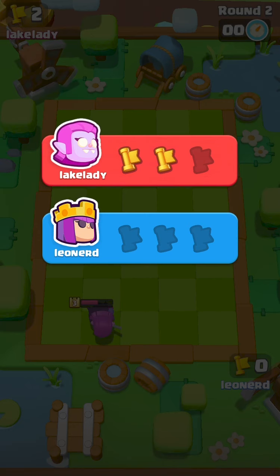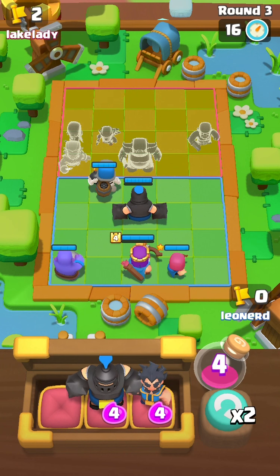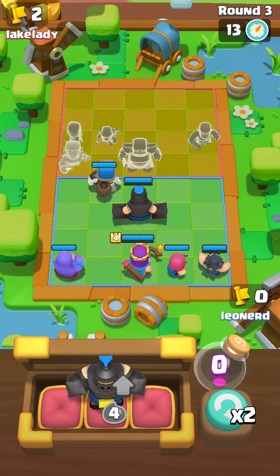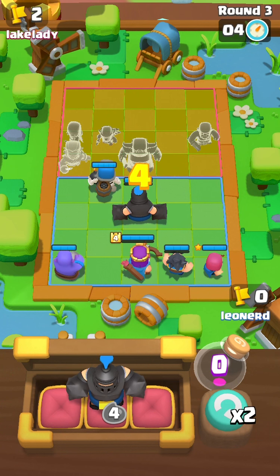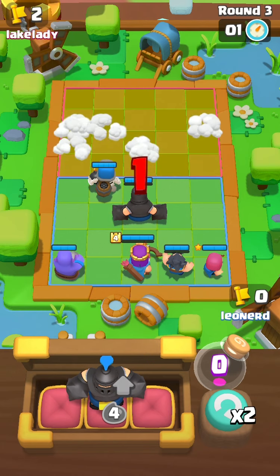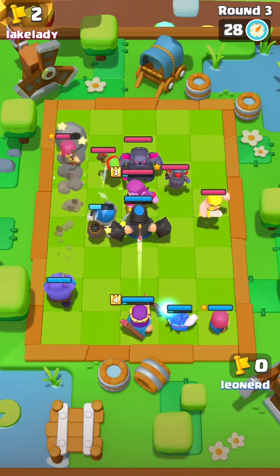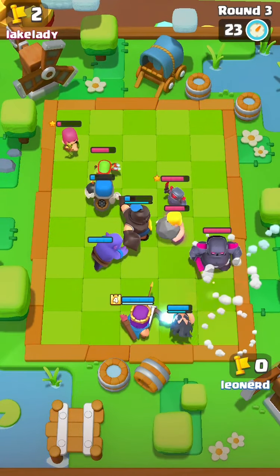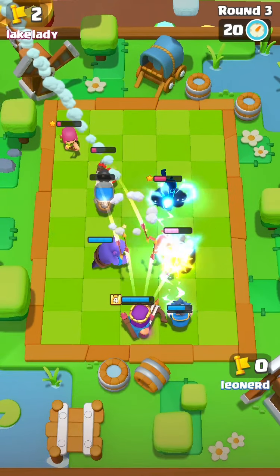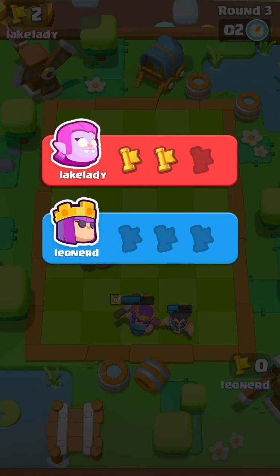Next we're going to get our Electro Wizard and Bowler. I'm hoping that since they don't have a Bowler, they're going to keep the placement there, which will just get knocked back. Still tanks the Goblin Spear, which is great. You see all the stuns coming in — perfect Archer Queen setup. We will win this game, trust me.